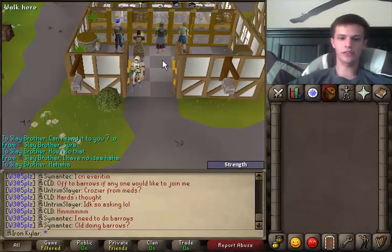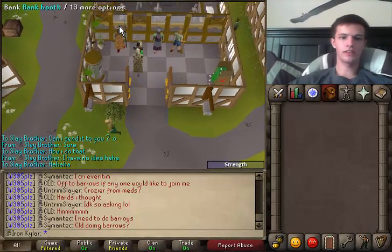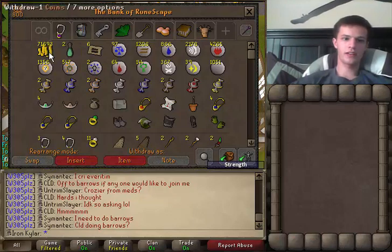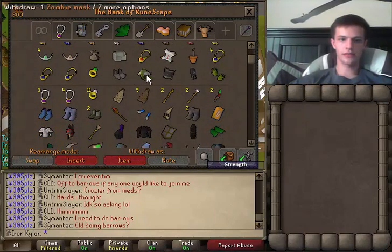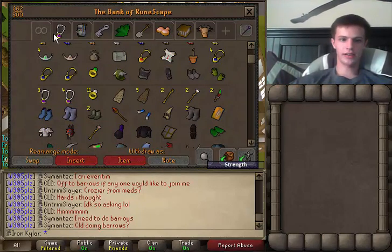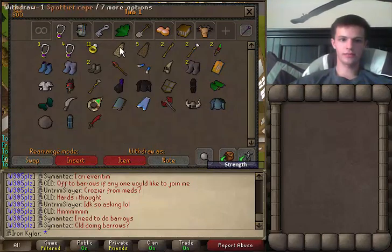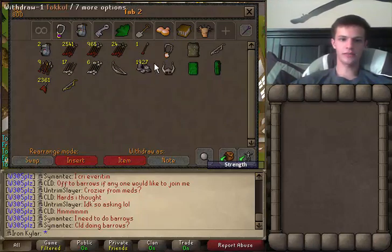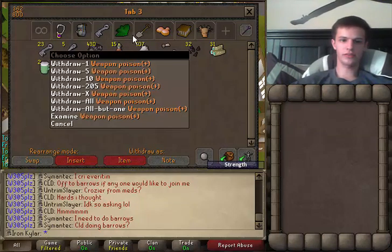Before I move on with the video, I want to do a quick bank tour and show you guys some stuff I've gotten over time. Here we go with the first tab. Very low on cash right now, but this is my teleport and runes. I got full Zombie. Second tab, here's some glories I've gotten from Dragon Implings. My capes, Dragon Staff. Just some of my melee stuff. And here's my ranging tab, not much to it.